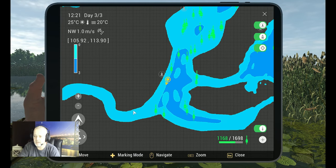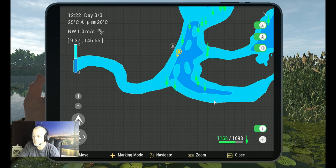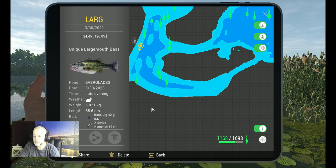It's time for the markers — I think that's the most important thing you guys want. This is Left B, that's how I named it. I catch them here with X-Series Spinnerbait, but my setup worked better I think. The coordinates are 75.21 at 117.93. Then we got the one on the other side: 24.45 at 126.